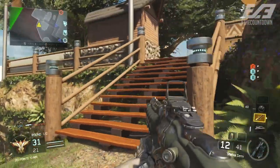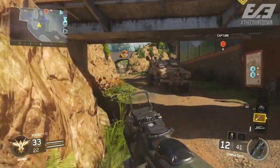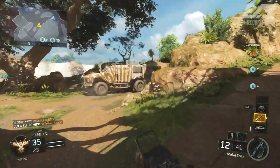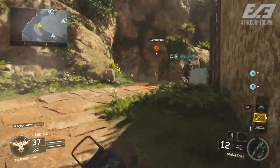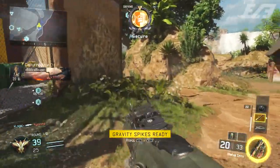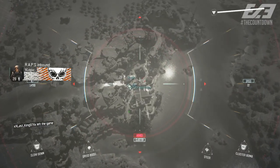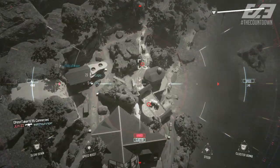The full assault rifle list is: AK-7, XR2, HVK-30, ICR-1, Man-O-War, Sheiva, and M8A7. SMGs: Kuda, VMP, Weevil, Vesper, Pharaoh, and Razorback. Sniper rifles: Drakon, Locus, P06, and SVG-100. LMGs: BRM, Dingo, Gorgon, and 48 Dredge. Shotguns: KRM-262, 205 Brecci, Haymaker 12, and Argus.